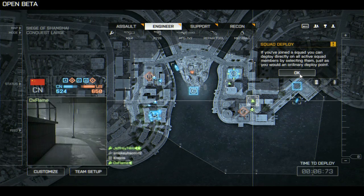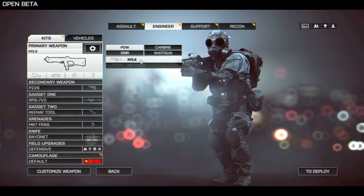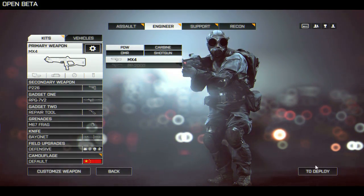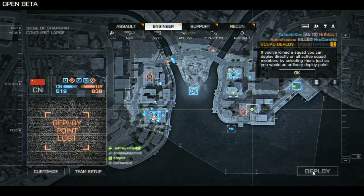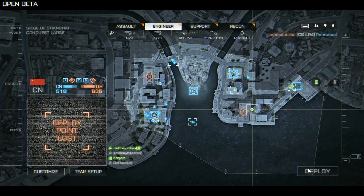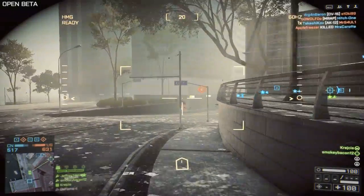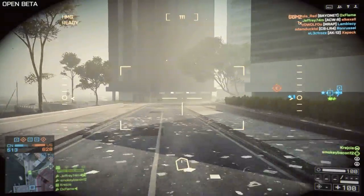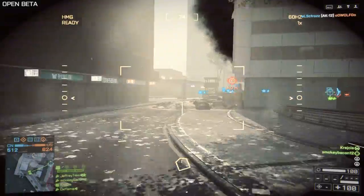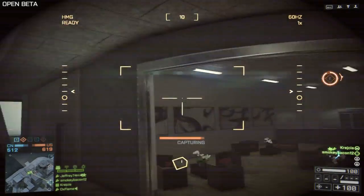Looking at the deploy screen and kit — at level one I haven't unlocked anything yet because we've only been playing for about half an hour. There are a lot of different attachments and options for creating a character and adding stuff to your gun. You can really personalise it but you have to play a lot of hours to unlock all that kit. After a few hours I'm about level two and have only unlocked a handful of things. You do have a few things from the start, like choosing between a red dot scope or iron sights.